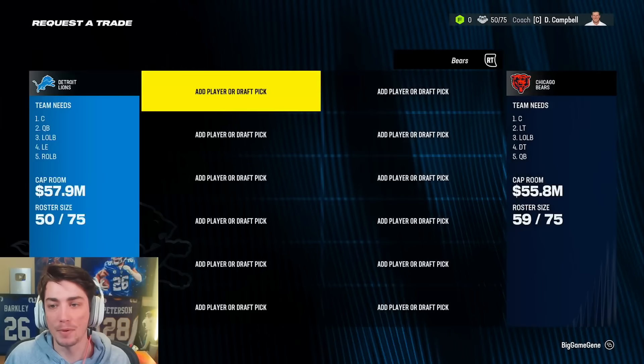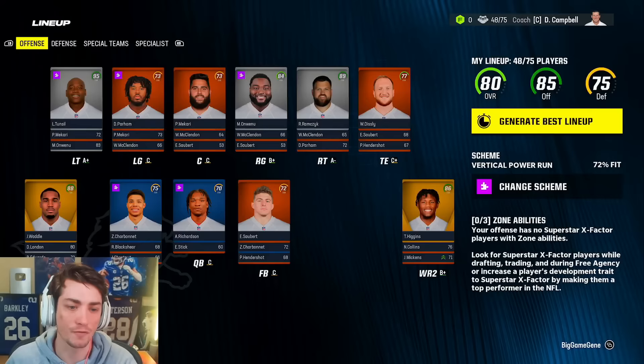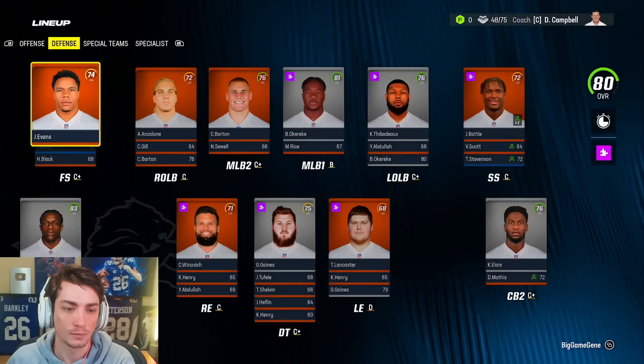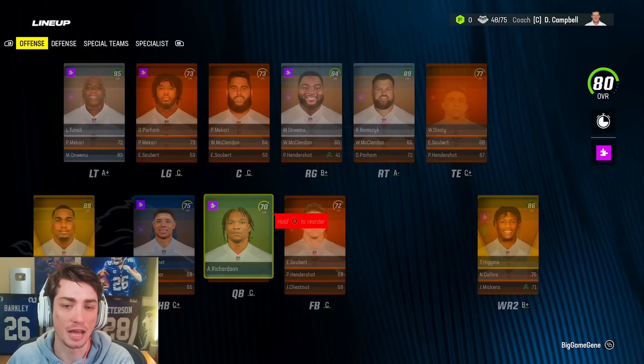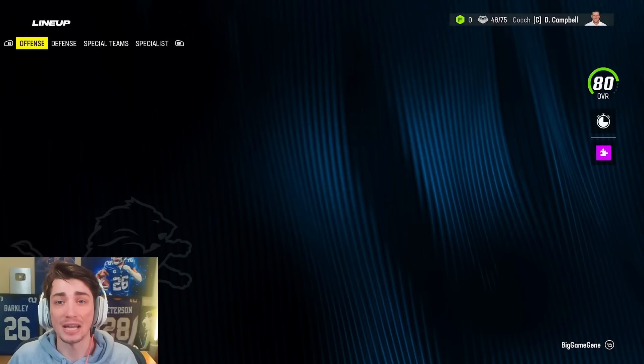This seems like a pretty good offer from the Jags: Kayvon Thibodeau and a fifth for Dante Jackson, Andrews Pete, Trey Lance, and a third in 2025. Kayvon Thibodeau — I wish he had superstar development. Obviously I'm a Giants fan, I'm a little bit biased. Decent player so far, I'm really just looking for him to break out. I do want to start Jair Brown with that star dev, so I'll probably look to trade Justin Evans.